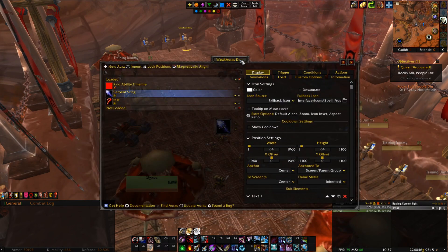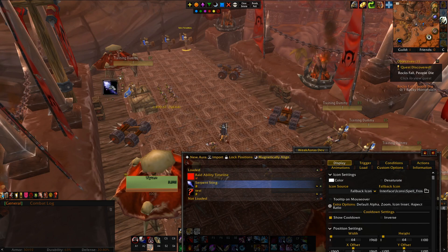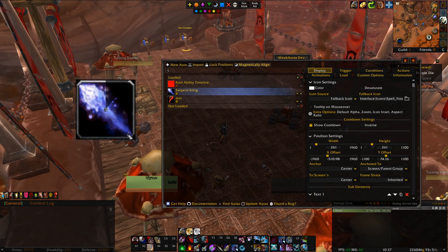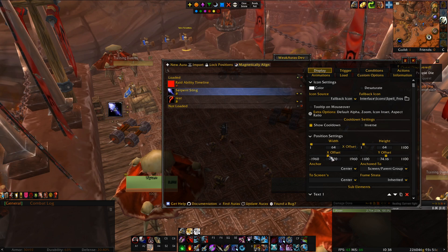Another thing you can do here, especially if you have the option, is Show Cooldown — this is really nice because it puts a clock on it. I'm going to drag this here so we can see the weak aura itself. You can make it as big as you want. I'd recommend that if you're doing squares, keep the width and height the same — so like 64 by 64. You can make it as big or as small as you want. You can also get really specific with the offsets on the X and Y axis, and then anchor it when we get into groups.